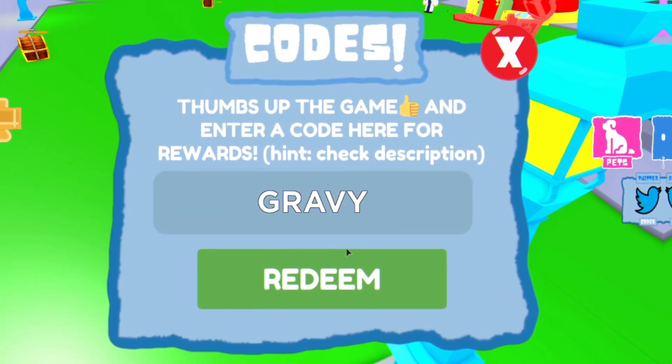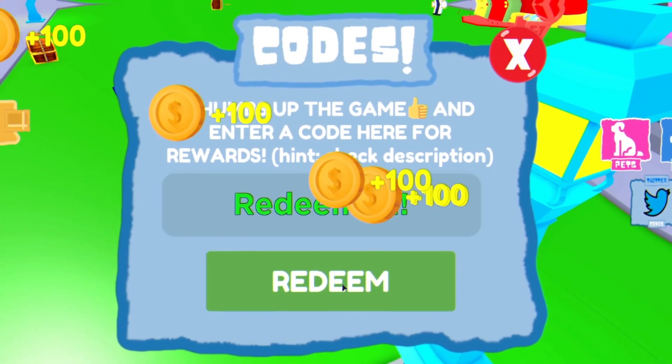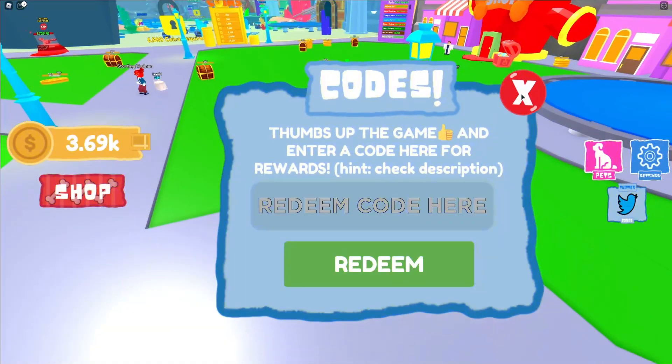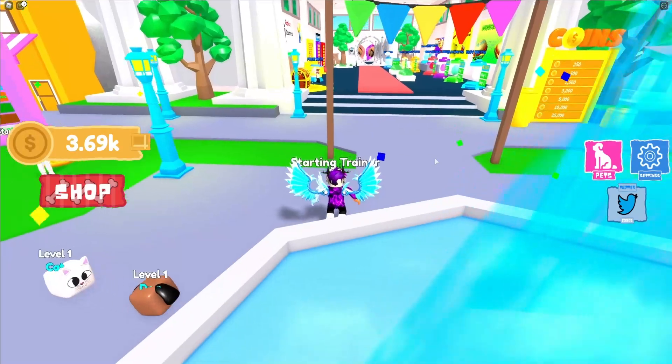We have 'goodgravy' — redeem that code over here for some more coins right now. And then finally we have 'release' — enter that one in, and that one is the final working code for today. Hopefully some new codes are going to come out soon.